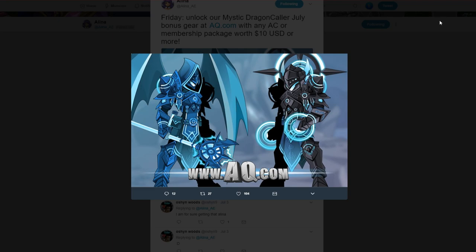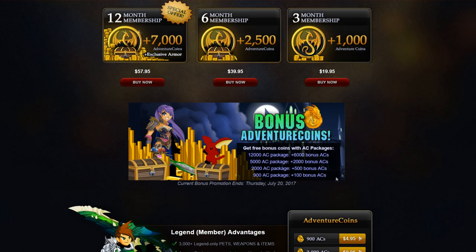With the bonus ACs coming out for this month, you're gonna get these packages. Also, if you have last month's Brood Fiend package, that will be going away very shortly. The dark version, the high tier, and the low tier are coming out on Friday. There are bonus ACs up to 6k extra ACs. This is not applied to membership or Amazon purchases, so keep that in mind.